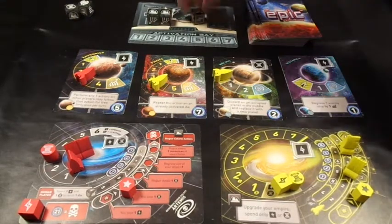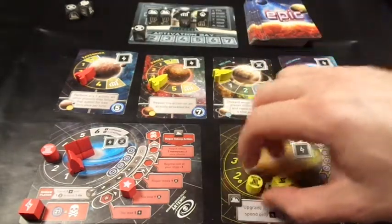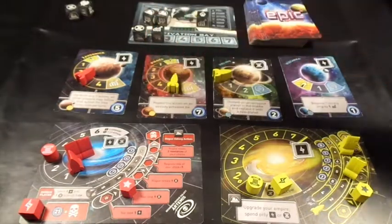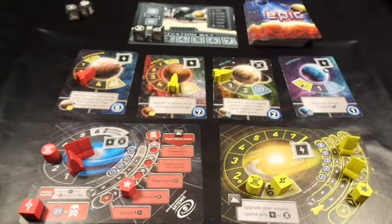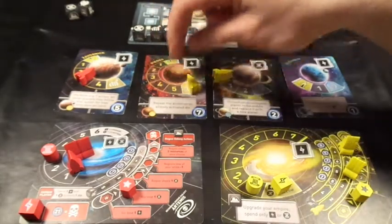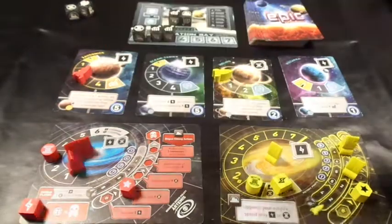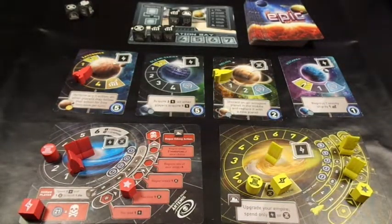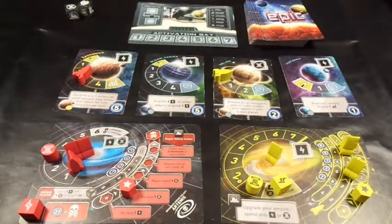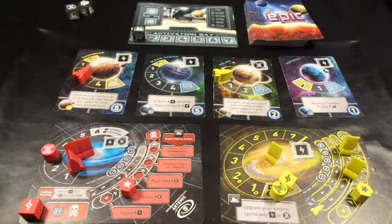My turn - five dice: two colonies, an advance economy, a launch rocket, and a culture. I'll generate culture, advance economy on this one, then free re-roll the others. I get a couple more economies and a colony. I use the colony die to advance this rocket to the end of the track - colonized! My rocket ship comes home, I get seven points. That's the end of my turn and I'm on 11 points as opposed to his one.